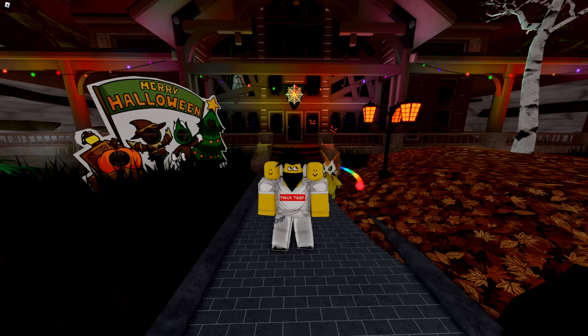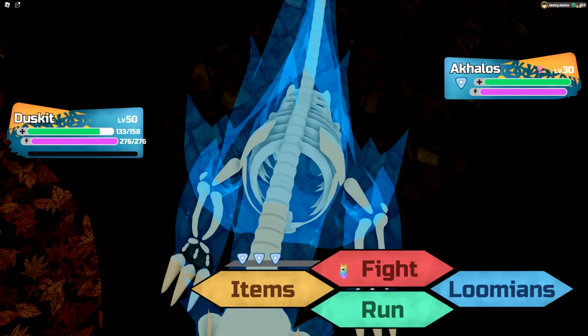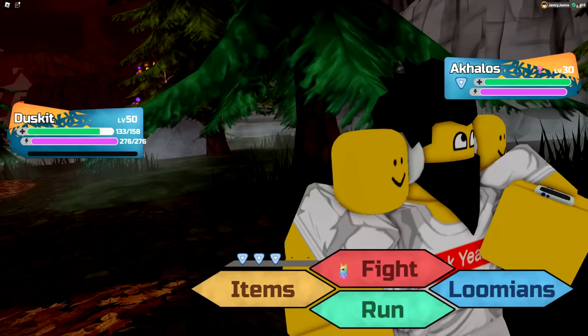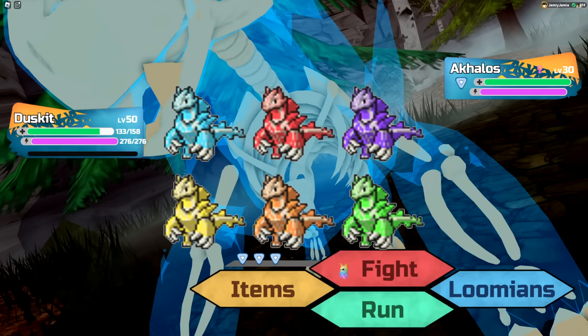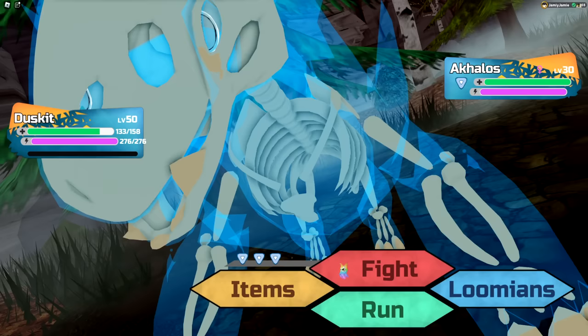That's all of the new Lumions, so now let's go over the new reskins. The first one is Skeleton Aklos as the new Roma reskin for this event, which you can find in the Grass Patches in Haunted Village at an encounter rate of 1 in 1,024. There are also 6 different versions: blue, red, purple, yellow, orange, and green. Just like every previous skeleton reskin, they all have an alpha version but not a gamma version.